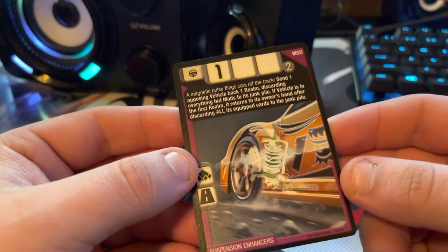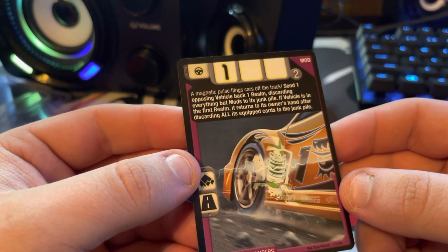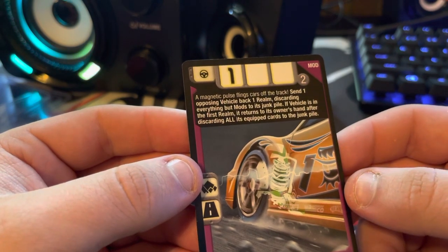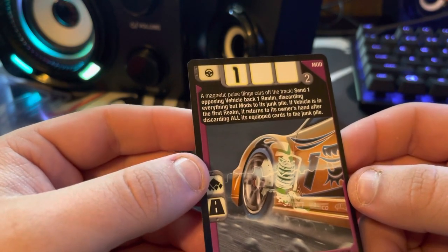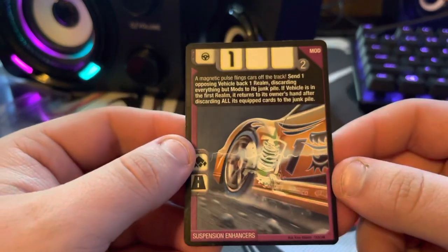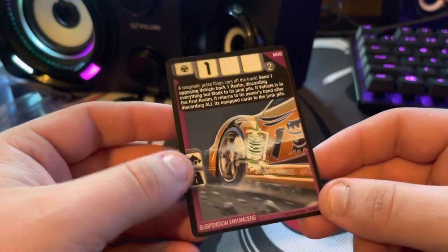I'll read this real quick: Magnetic Pulse flings cars off the track. Send one opposing vehicle back one Realm, discarding everything but mods to its Junk Pile. If the vehicle is in the first Realm, it returns to its owner's hand after discarding all its equipped cards to the Junk Pile. That is an overpowered card — I would definitely have this in my deck if I was playing the game.